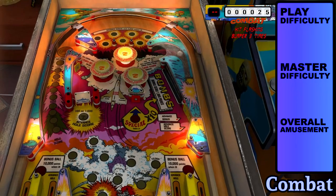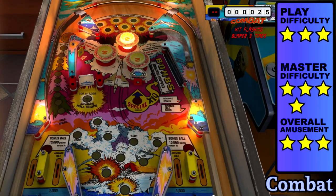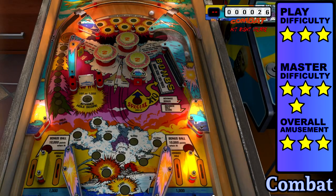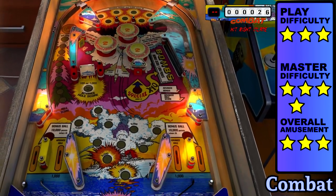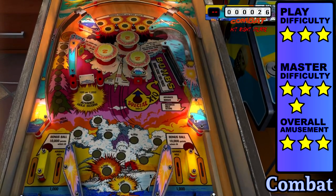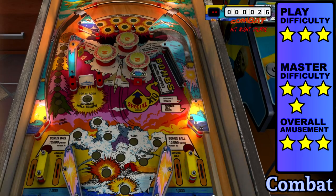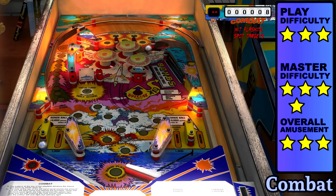Combat is the bastard child of Nautilus. The differences are subtle like the pegs on top, the right target bank, and the scoring, but the devil is in the details. My main issue is that the ball gets stuck bouncing in and out of the gun canal more often than Nautilus, but this can vary by which mode you play on and how your physics are set.